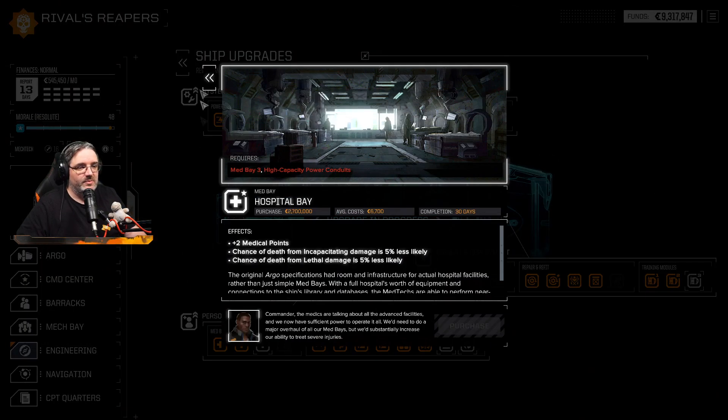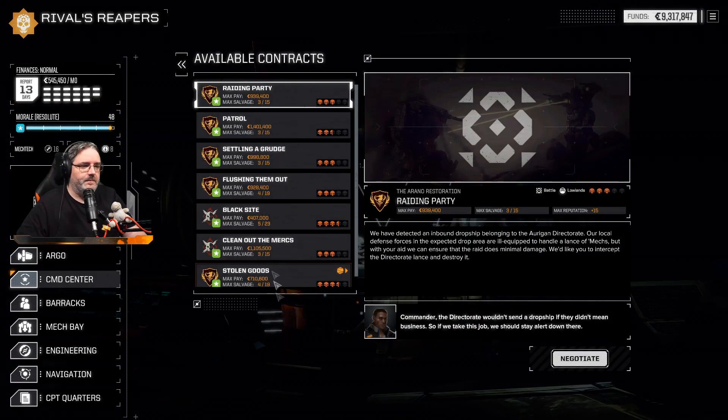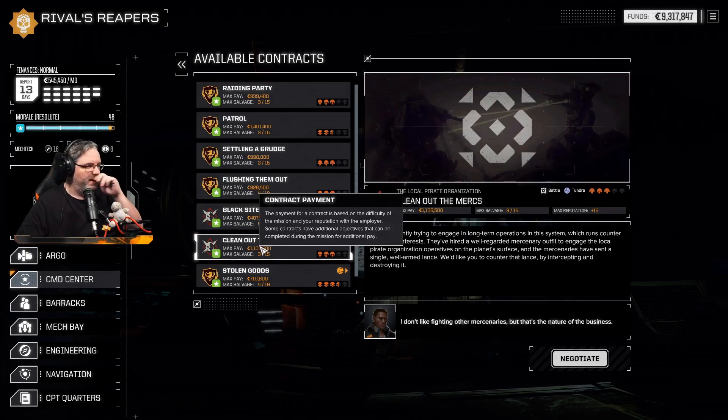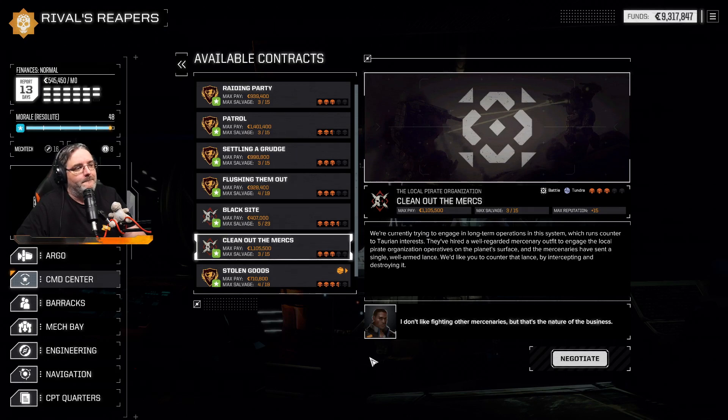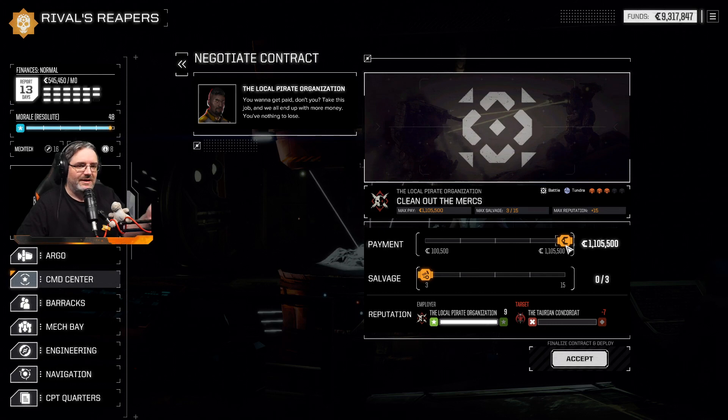How much does that cost? 2.7 million. So we're getting to the point where we really need a lot of cash. Any contracts here? A few. We've got a recovery mission and a big old battle, three skulls. The question is, do I go for just cash? I think I do go for the cash. I think I'll push the option of getting kills and taking mechs down in pieces to grab full mechs, but essentially we just go for the cash.